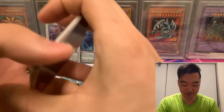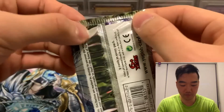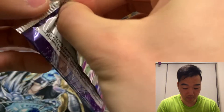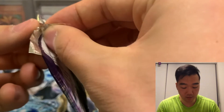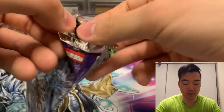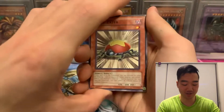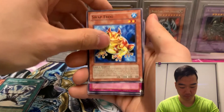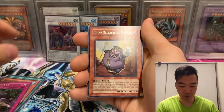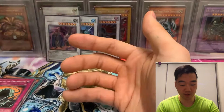We got the Absolute Power Force Secret Rare. Now let's open Stardust Overdrive. I'm going to try to open these very nicely because I want to keep these for my collection — I kind of regret just ripping open Stardust Overdrive and Ancient Prophecy before. Can we do three for three? Level Eater, Gemini Spark, Swap Frog, Spider Egg, Dijin Releaser of Rituals, Time Passage, Ground Spider, Roar of the Earthbound, and Syncro Bear. That's okay — we have two more packs to go.